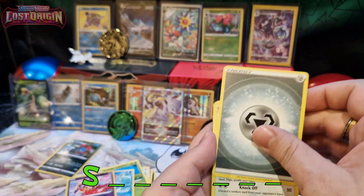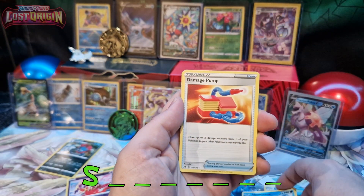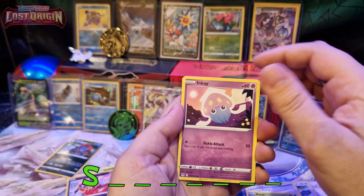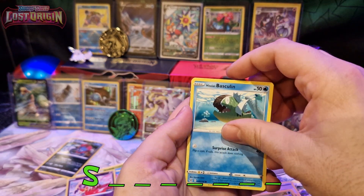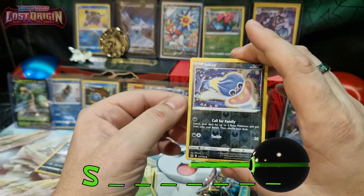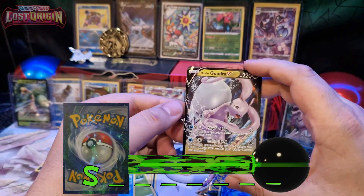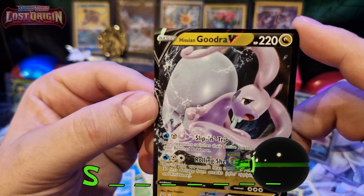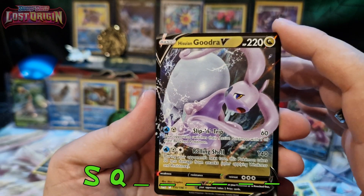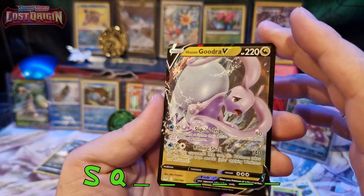So we have metal energy, Palmon, Snover, Damage Pump, Speed, Wreck, Paras — okay, that's sweet — and Basculin. I don't know this Pokémon but the cards are pretty beautiful.